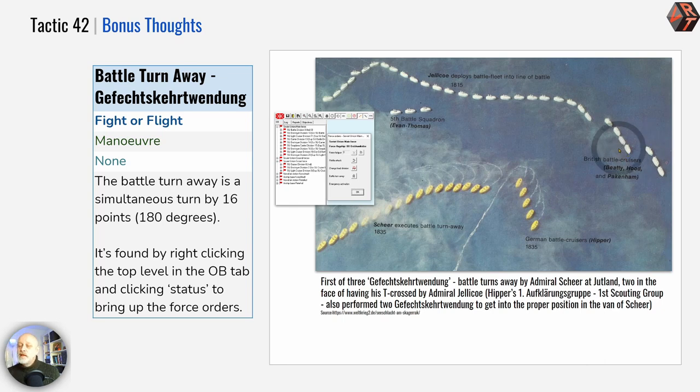You can find this manoeuvre not in the division, but up here in the order of battle. If you click on one of these main forces - here you've got the Soviet main force, and down here the Soviet scout force - if you right click on the Soviet main force, you get up a dialogue box that includes how fatigued your force is, whether you have set the black flag for torpedo attacks, changing your lead division, and this one: the battle turn away. Unfortunately it's in a slightly obscure place - it would be better if this was on the division dialogue box for your flagship - but at the right time, it's a really useful tactic.